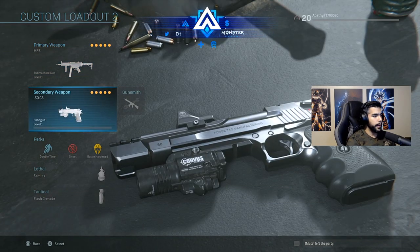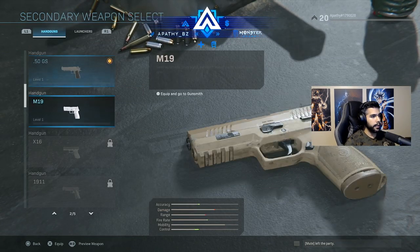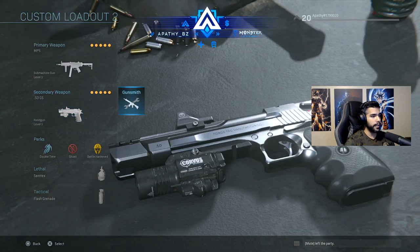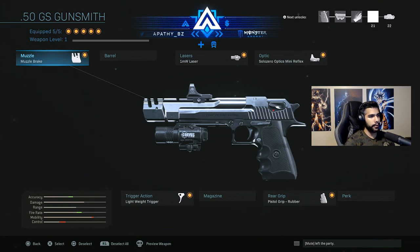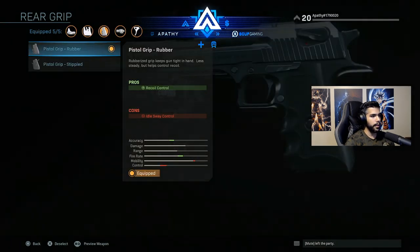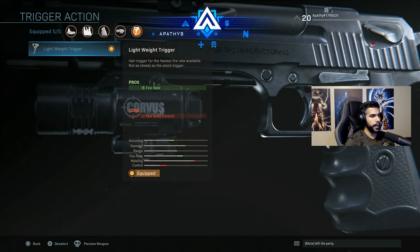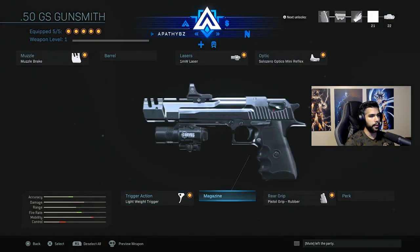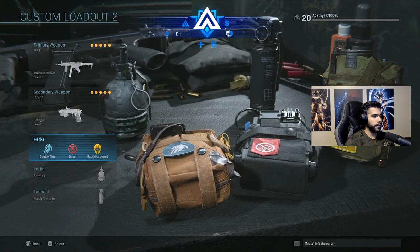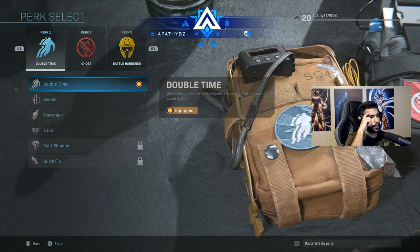For my secondary, I'm running the Deagle. The Deagle is better than the M19 in the beta right now. I've got five attachments on it: muzzle brake, laser, a nice optic, rear grip, and trigger action. The trigger gives recoil control and a slight fire rate increase — a lightweight trigger — which makes the Deagle even better. Getting those one-taps is awesome.